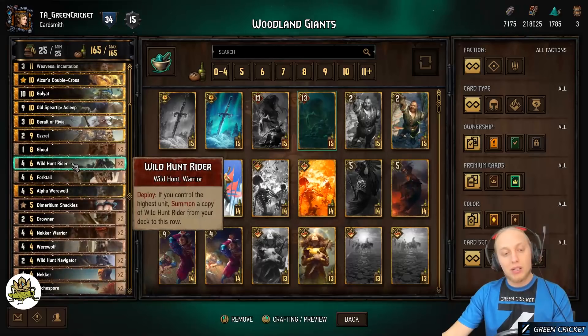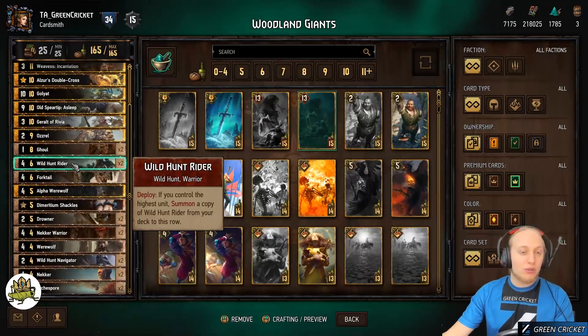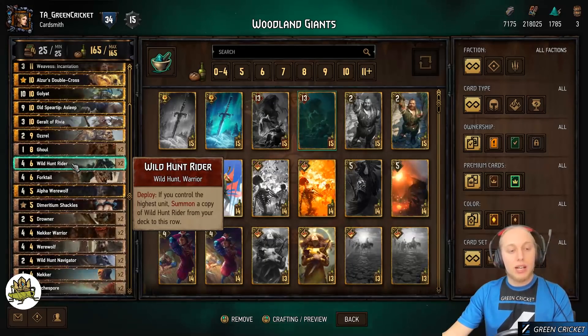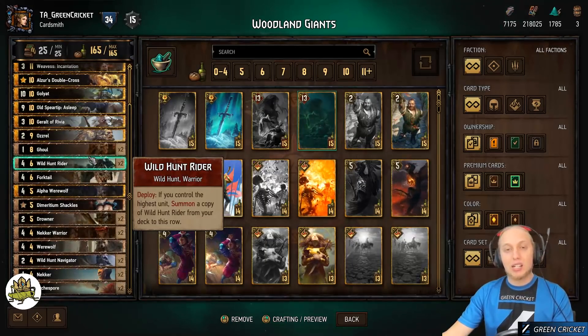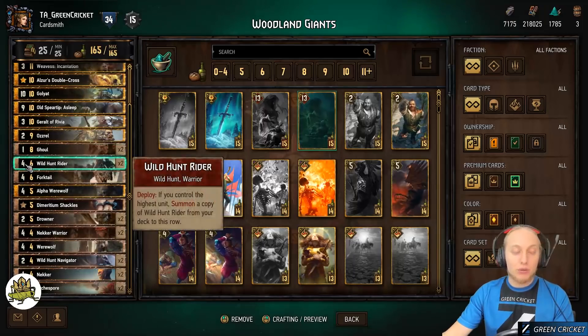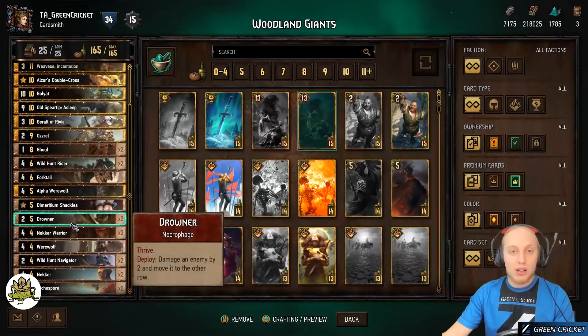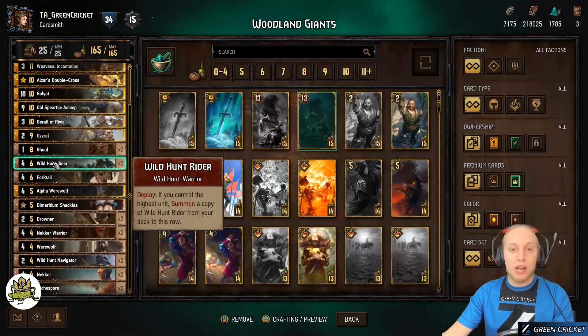Wild Hunt Rider is interesting — if you control the highest unit, it summons a copy from your deck. It's a bit of thinning but also just solid eight points on the board. Since it has four power, it typically grows all your Nekkas, Arcus Spores, and Drawners, which is really solid.